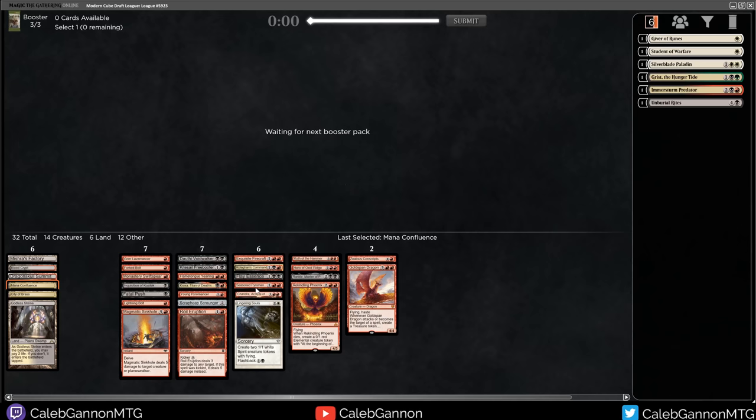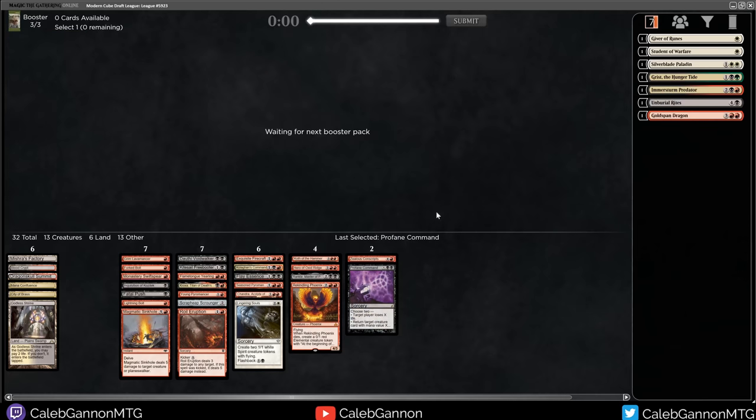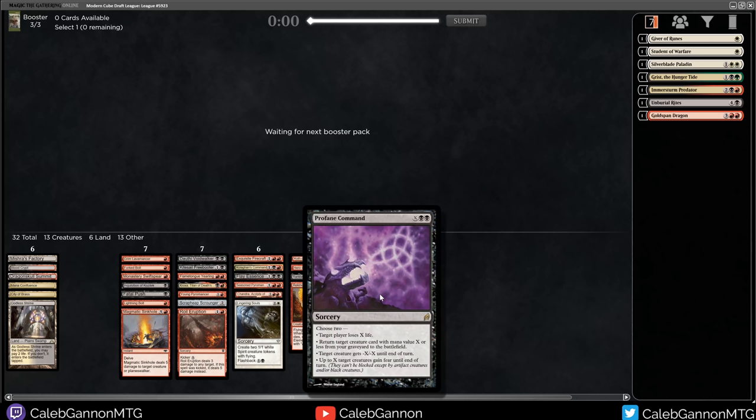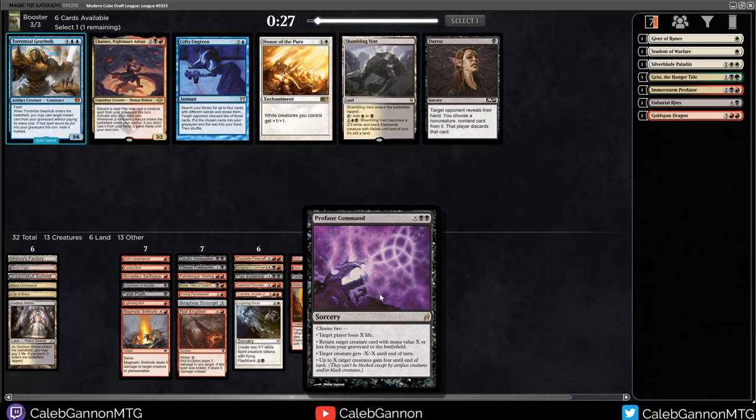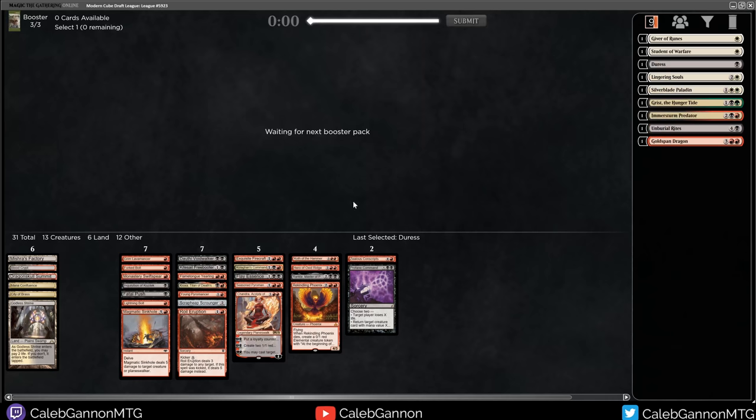With Goldspan Dragon that goes up to four white sources, so that's something to consider. I can also discard Lingering Souls to Seasoned Pyromancer, which is sort of a combo. Profane Command - target player loses X life. This card's insane. You can direct burn them for X, you can get a creature back for X. Cast it for four, they lose four life, you get back a four drop. Or you give your whole team fear which is essentially unblockable. I could take Shambling Vent, but I think I'm just going to take Duress for the sideboard. Now that I have Profane Command, nothing matters - I can even flash it back with Chandra. This deck is disgusting.